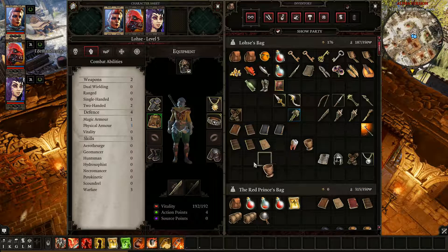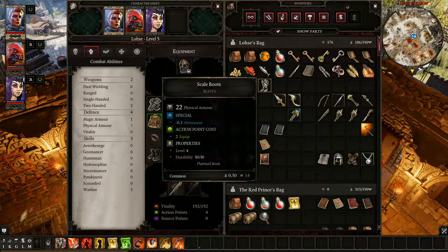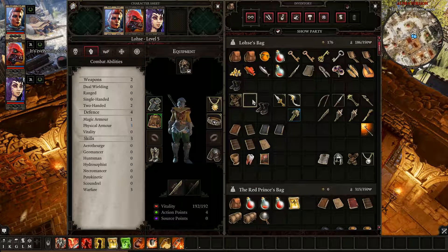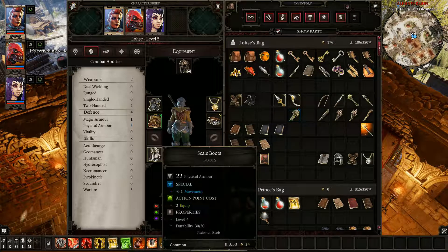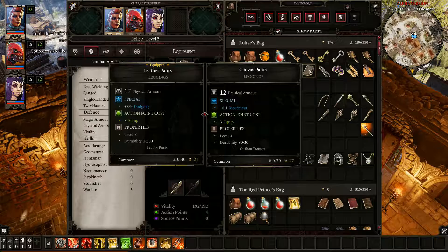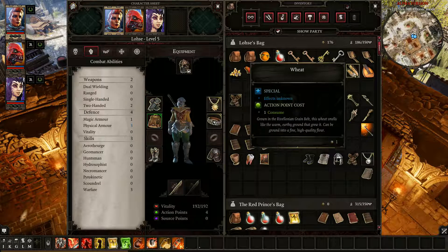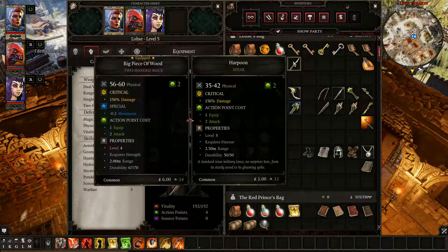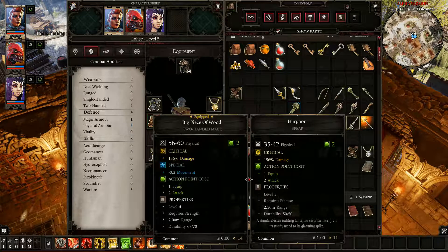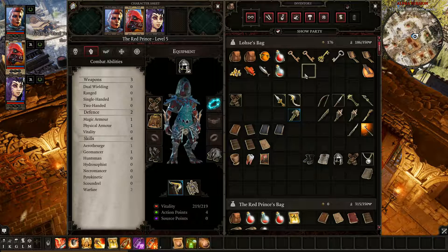Oh, there's a chest in there. We'll just teleport it out here. There we go - that's easier than trying to unlock the damn thing. There are some crates in there too. Send that to Sabeel. Keep that there. That's just junk. Send those to Sabeel.